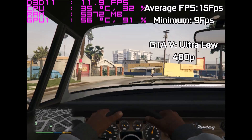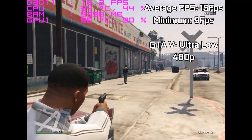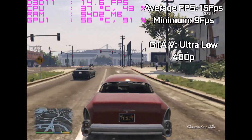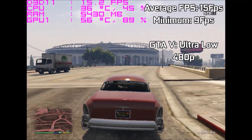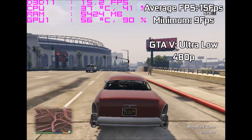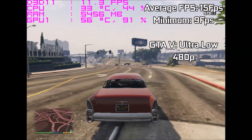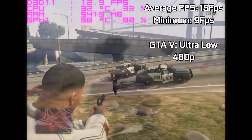Running the game at anything higher than 480p, such as 720p or 1080p, will drive it straight to a crawl. The reason is that the small amount of VRAM is already too small for the game — even on these settings we're already going over the limit by about 200MB. Driving doesn't drop the FPS as much as expected, only dropping to around 11fps, with 9fps being the minimum, so driving is fine.